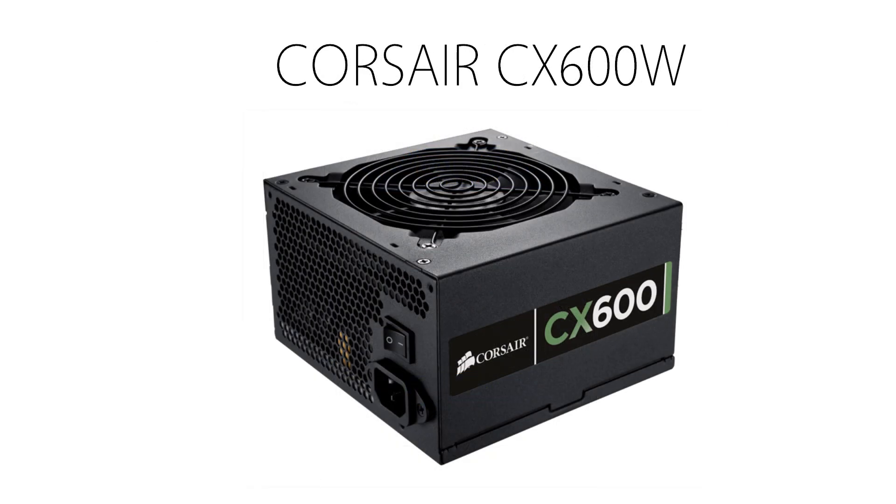The power supply is the most important part of any build because you need power to run your system. Remember to never be cheap with a power supply, as it runs everything. So make sure you pick a good quality supply over a good sale price. My recommendation is the Corsair 600W power supply. It's 80 Plus Bronze certified, and that means you get a high quality power supply that actually helps you lower your power bill. You can get this for around $55.